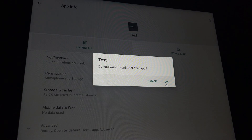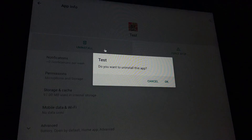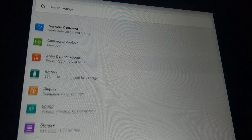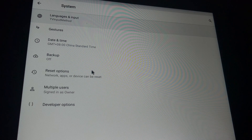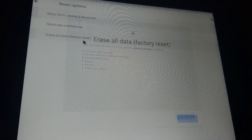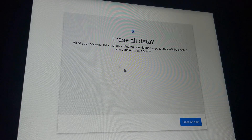If you decide you just want to go ahead and reset to factory, go back to the Android settings screen, go to System, scroll to the very bottom, go to Advanced, then Reset Options, Erase All Data — factory reset. This is what we're going to do. It's going to erase everything. I'm going to go ahead and do this for the sake of this video so that it installs like nothing's on it.